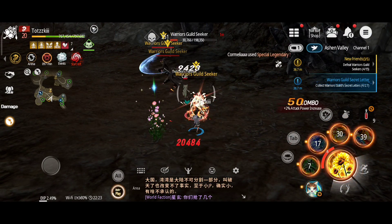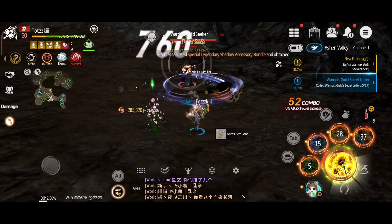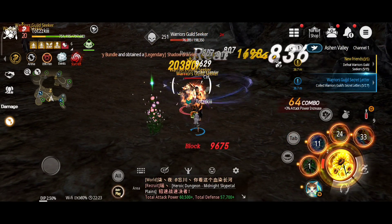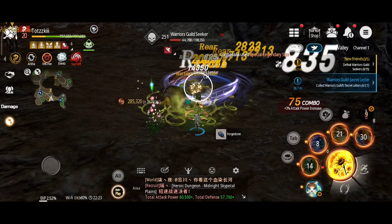Much like Force Masters, Summoners have a low tolerance for pain. Prepare to be dodging attacks and running away from high-level foes, as the Summoner's defense is one of the worst in Blade and Soul Revolution. The Summoner class is only available to Lin.